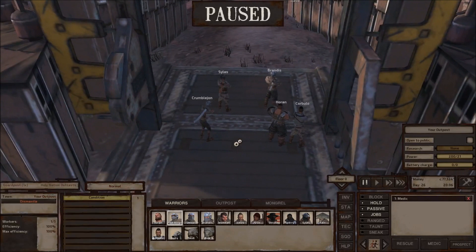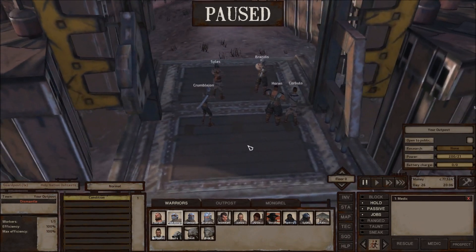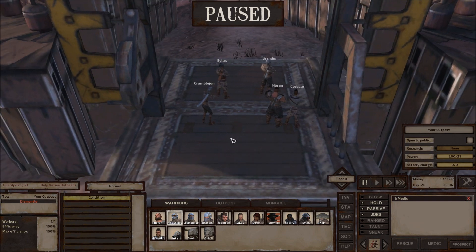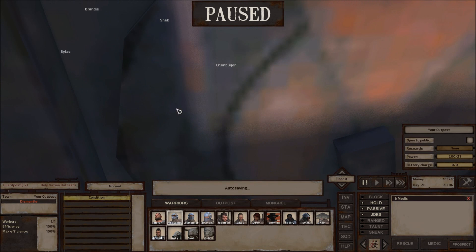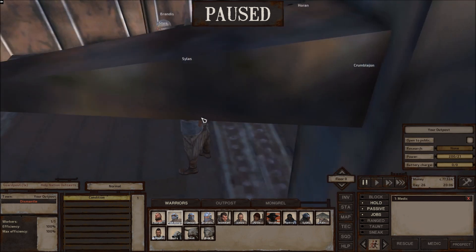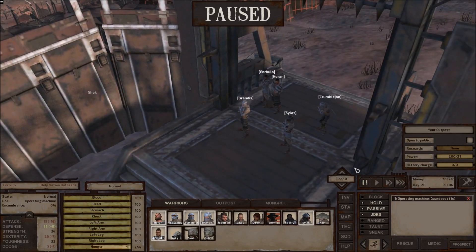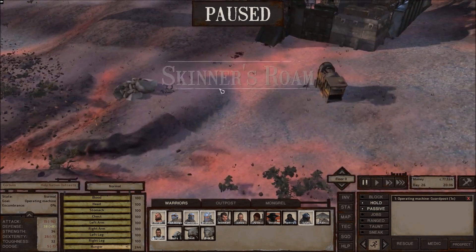I'm going to grab my guard force that's right here. We'll send five of these guys. I've got these little guard post idle stands — they work just like the ones that actual town guards use. They're just visible because you have to place them. If I put them down, these guys will stand here looking tough with their arms crossed. But I need all five of them to run over there and save these guys.